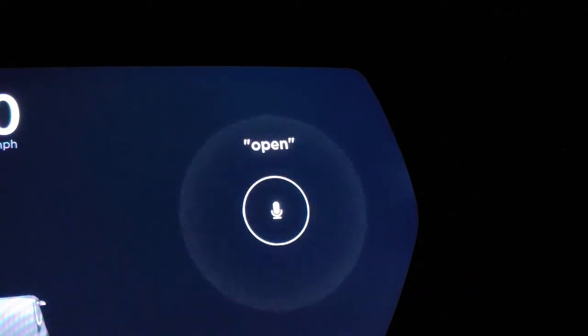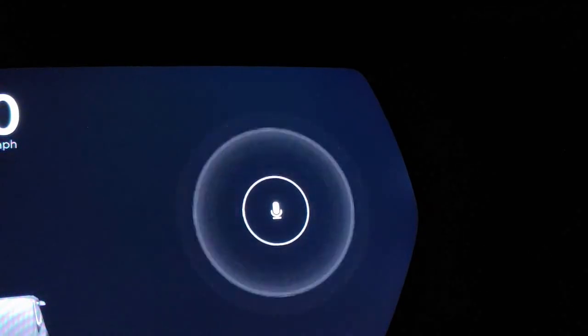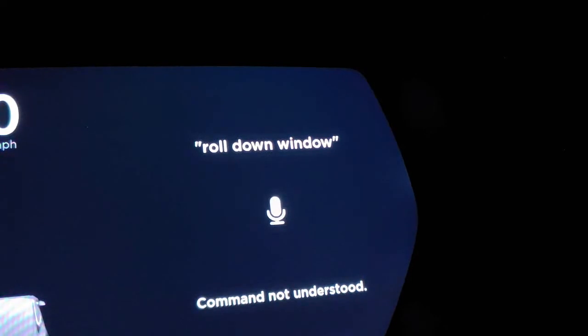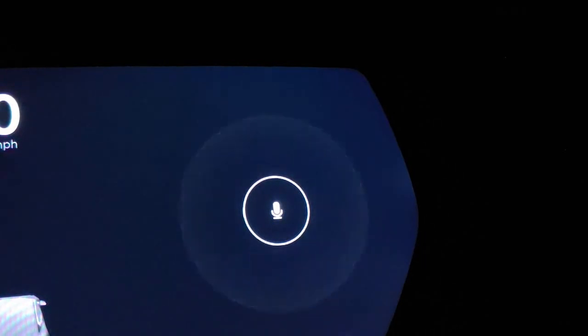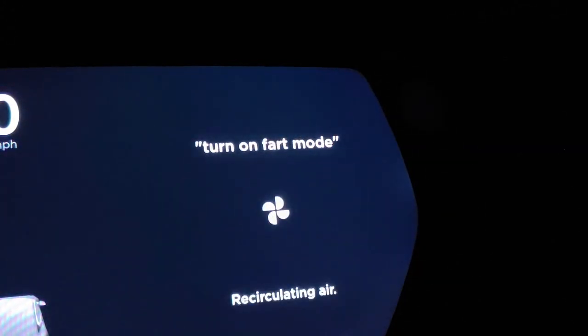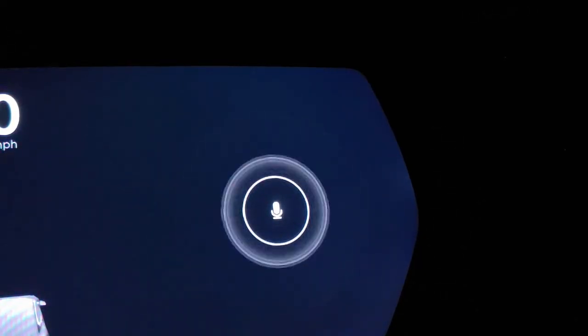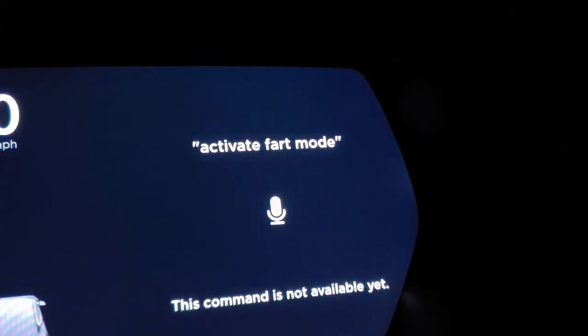Open driver's side window. Okay, not understood. Roll down window. Turn on fart mode. Why is it recirculating air? No, I want to hit the thing to make it fart. Activate fart mode. Oh, not available yet.